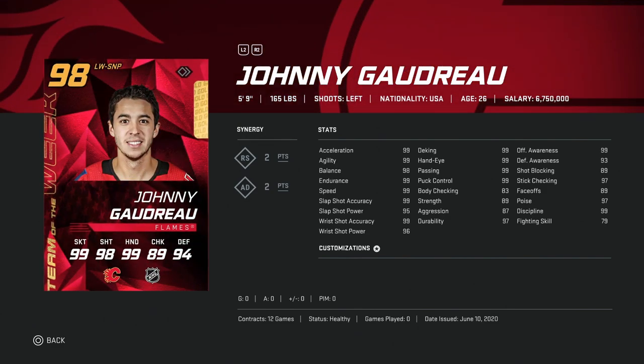After him, we've got the 98 Johnny Gaudreau. Unfortunately, Gaudreau cards are the cards I use as my example of what you can't really use on the competitive side of NHL at this stage of the game. The way the game plays, he's just going to lose the puck too much, even with 98 balance and 99 puck control — perfect stats, no real complaints. It's just he's 5'9". He's going to get bumped off the puck regardless. I would sell him if I packed him.